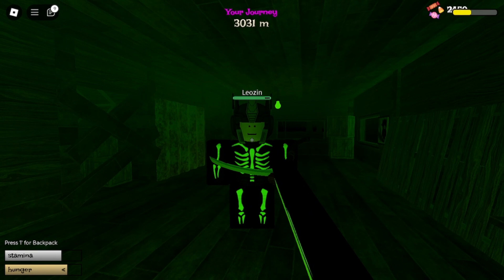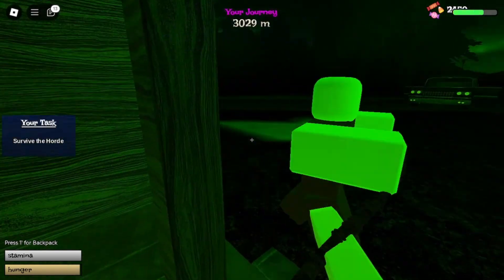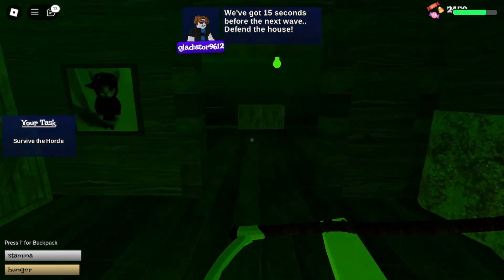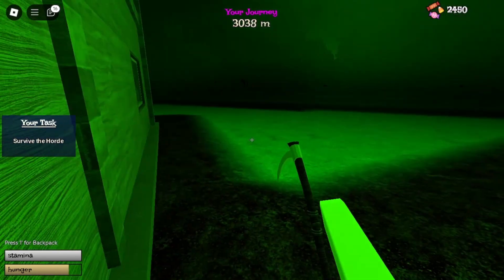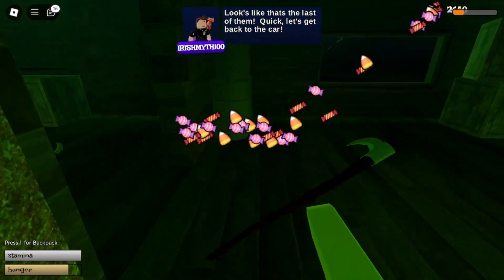You have to fight 3 waves of zombies and you will get a 15 second break between each wave. Completed the first wave. This is the final wave and after this we will move on to the final hurdle on the map.